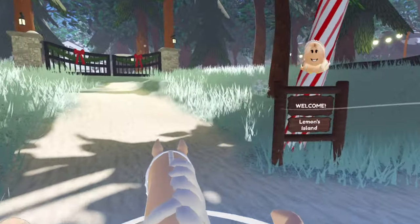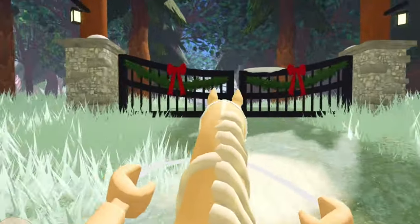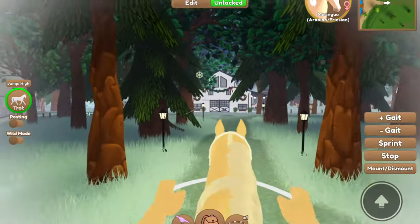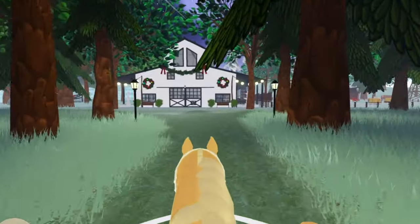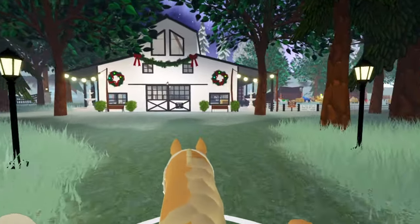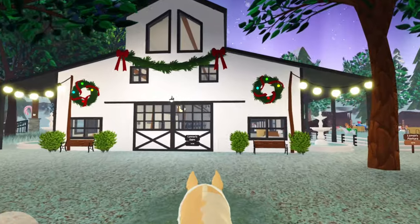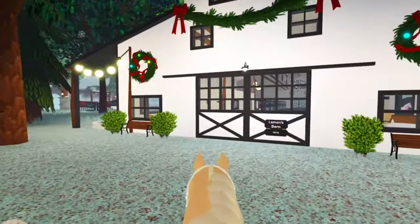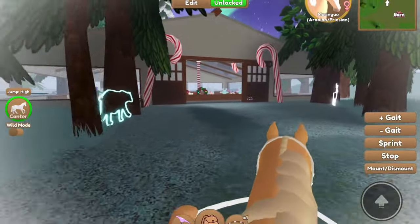Now it is time for the full tour of my holiday island. Once you get past the candy canes, you come up to this lovely entrance gate and hop over that. We got the street lamps from the beginning, and then you get greeted with this lovely holiday barn with the wreaths and the holiday garland at the top — I just think that looks really cute.